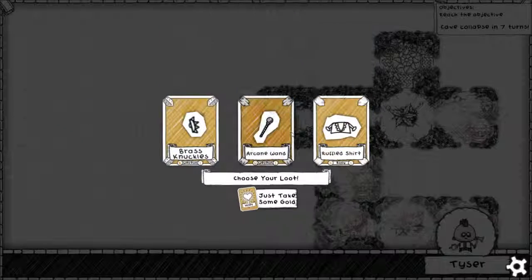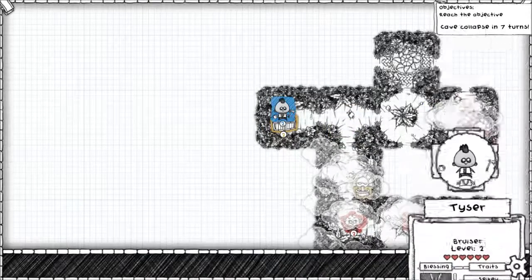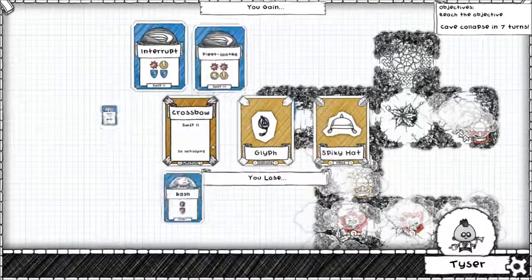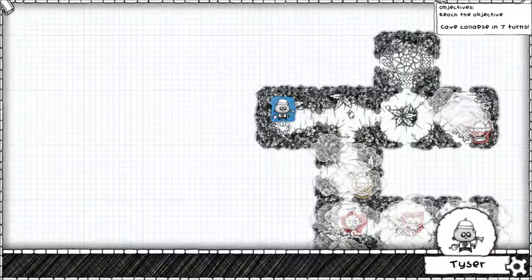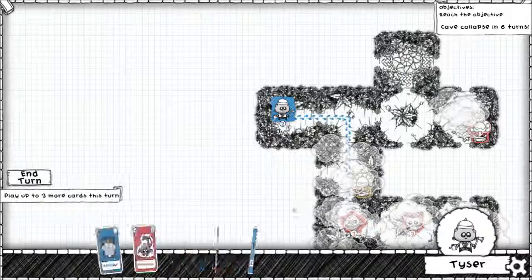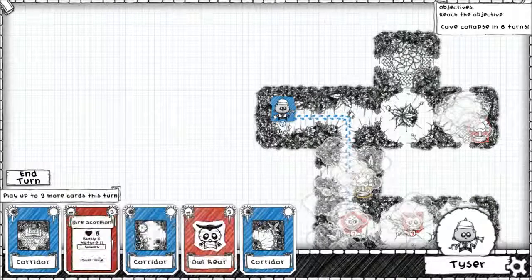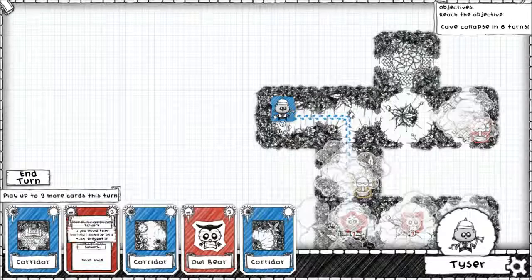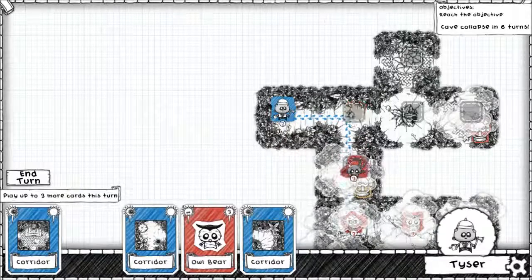Brass knuckles, ruffled shirt, arcane wand — these are really good but I'll take the ruffled shirt. Ooh, spiky hat, glyph, or a crossbow — spiky hat it is. Well then, we've got a whole bunch of level 3s. It's got Bull Walk which doesn't help us at all; it's got Burly 2 and Nature 2. I'm willing to try out a dive scorpion — this might kill you though.